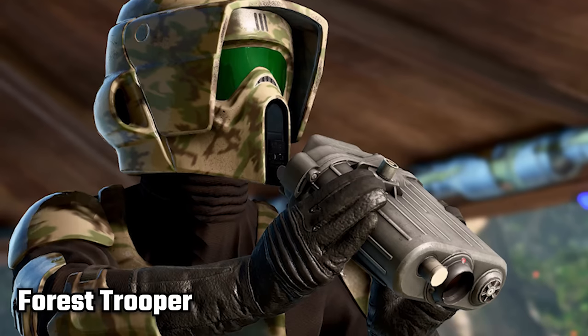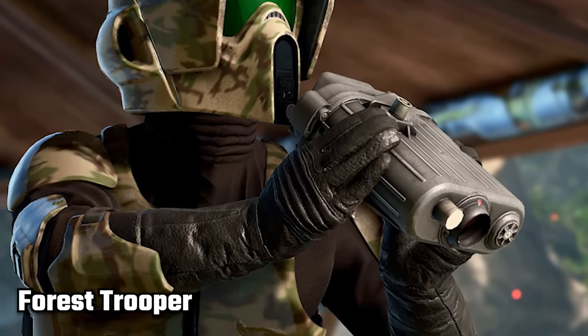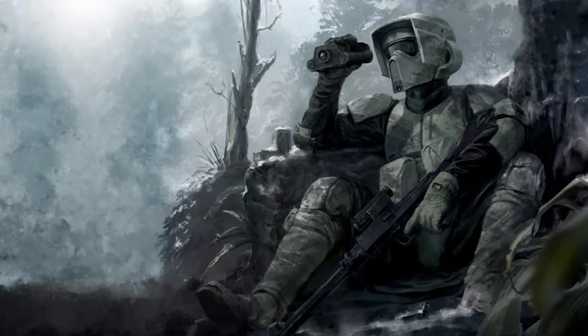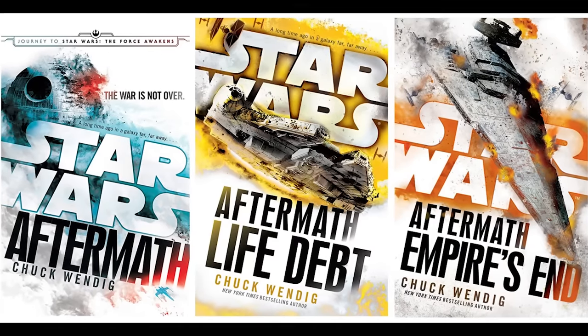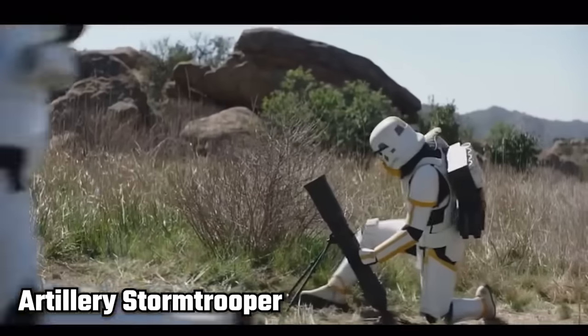The Forest Trooper is one of the more obscure types of Stormtroopers. They are Imperial Scout Troopers specifically trained for combat in a forest environment, and usually the ones wearing camouflage to conceal their presence. They were mainly stationed in locations like Kashyyyk and other planets with dense forests. So far, these guys have actually only appeared in Aftermath: Life Debt, the Star Wars novel from 2016.